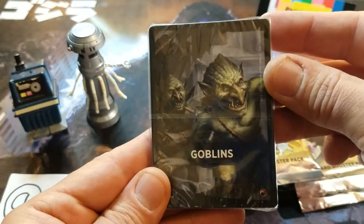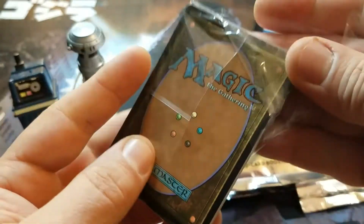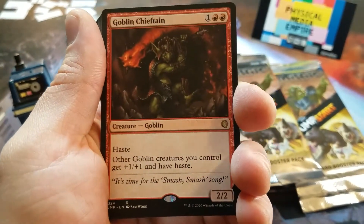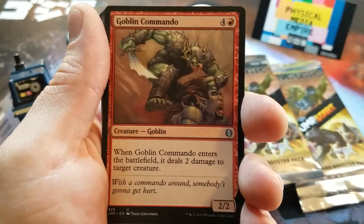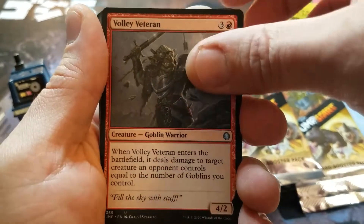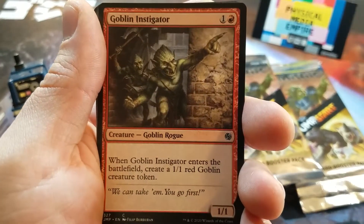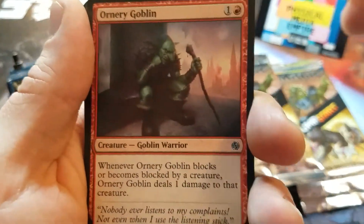Alright, here's the first one — Goblins. Love goblins. Could this possibly be Muxus? We shall see. No — Chief Train and Goblin Goon. I'll go through the rest of these for you guys to see. We'll get to that basic land, which I think is that cool mountain with the horns coming out of it, if I'm not mistaken. And the Instigator. Here's the Ornery Goblin.